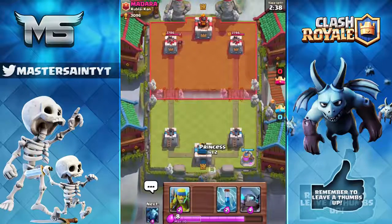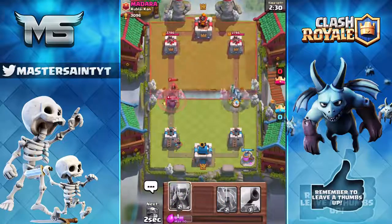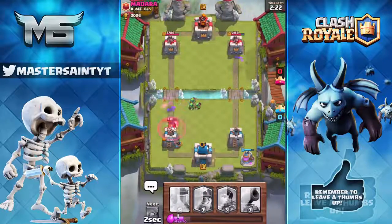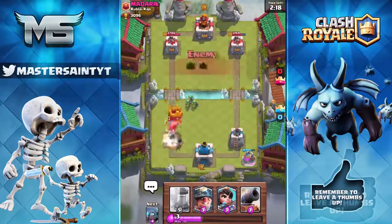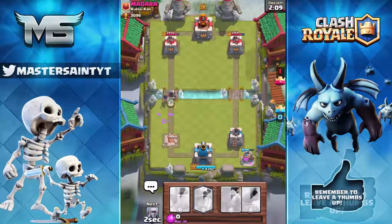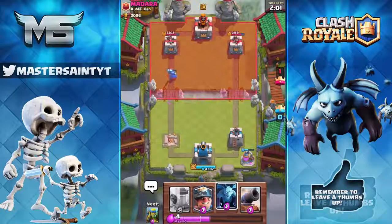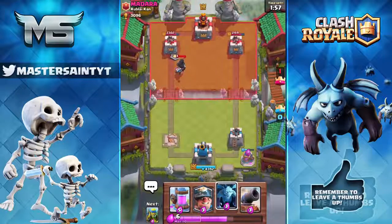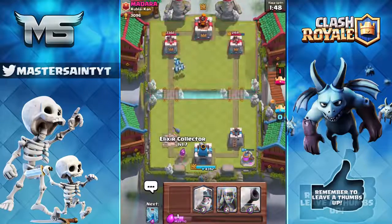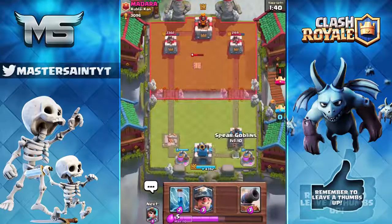Our next idea is for legendary hero cards — specifically the Barbarian King and the Archer Queen. These hero cards could be 10 times rarer than legendaries, though hopefully they won't be that rare. The Barbarian King would be like an upgraded knight, dealing large damage with good health. It would be cool if they incorporated his hero ability where he rages up with barbarians around him. There aren't many cards right now, so adding heroes from Clash of Clans into Clash Royale makes a lot of sense.